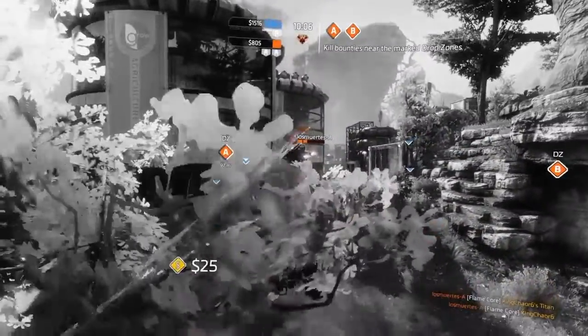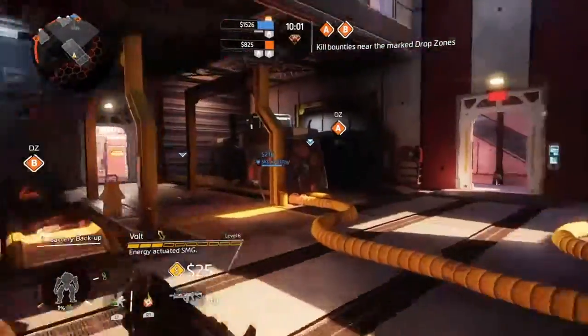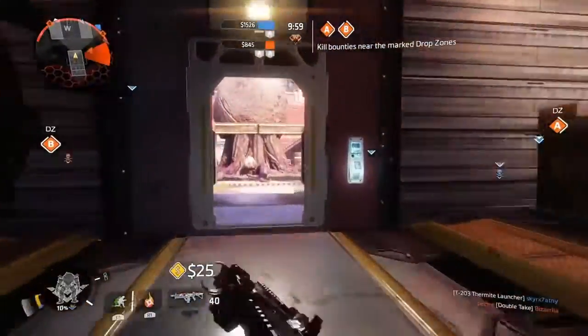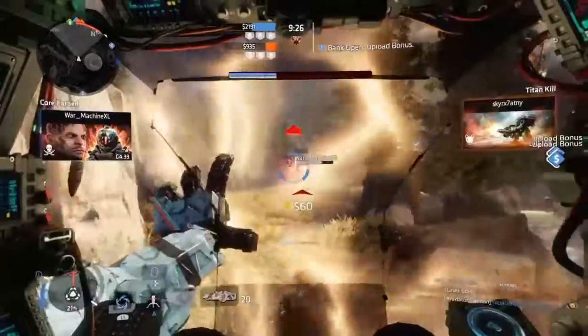As you guys saw earlier with that Scorch Titan I was fighting, I did have my laser core and I destroyed that Scorch Titan from zero to a hundred real quick. So again, if you're trying to engage with Ion, make sure you have your laser core ready.